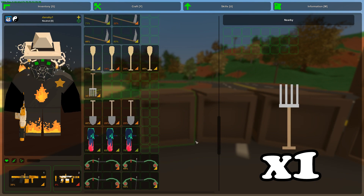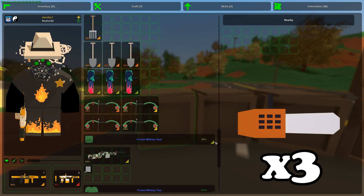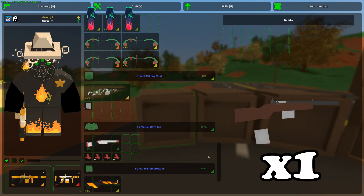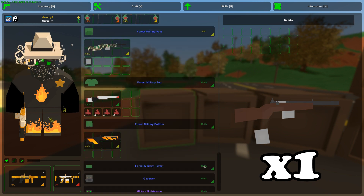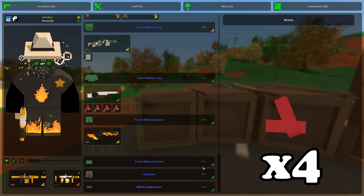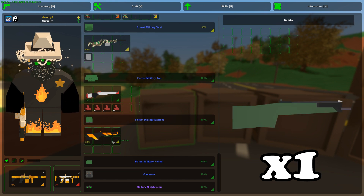We got 6 scythes, 4 paddles, 1 pitchfork, 3 shovels, 3 chainsaws, 4 compound bows, only 1 hawk hand and 1 magazine for it which has only 3 rounds, 1 master key and 4 ammo things for it with 6 bullets in total, and then we only got 1 crossbow.